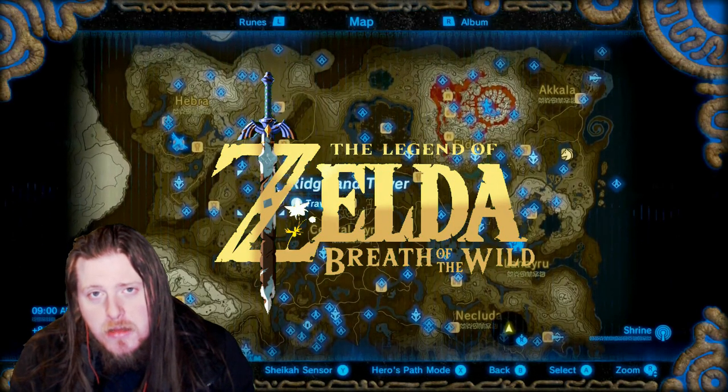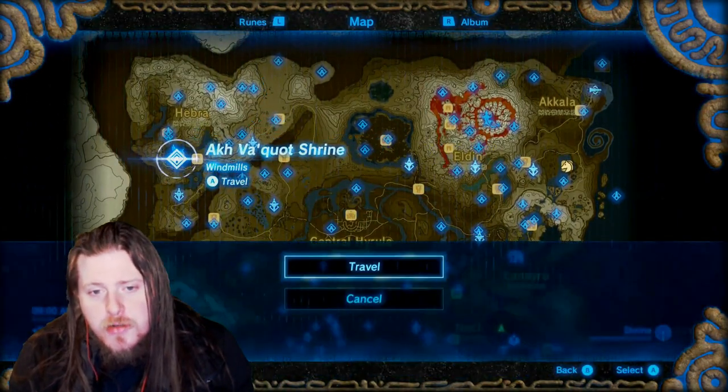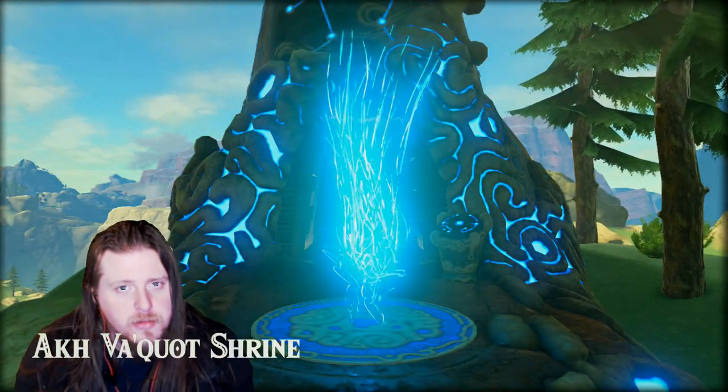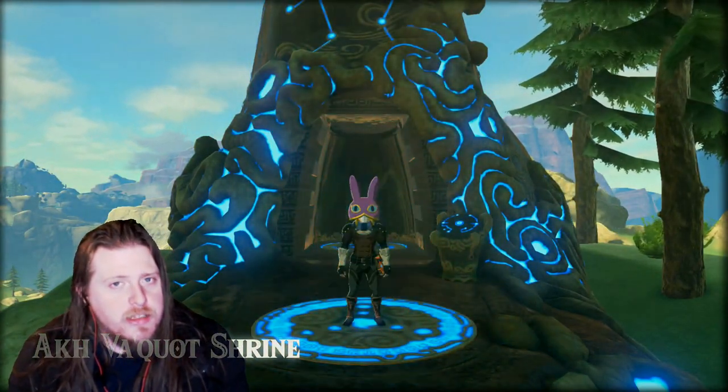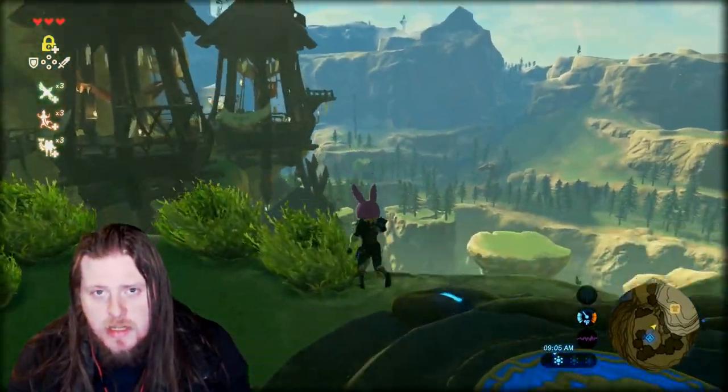If you want to know how to get lots of bundles of wood as quick as possible, you should head over to Rito Village to the Akva Quote Shrine underneath Va Mado. If you take a right turn from that shrine and look off the edge, you will see some stables.